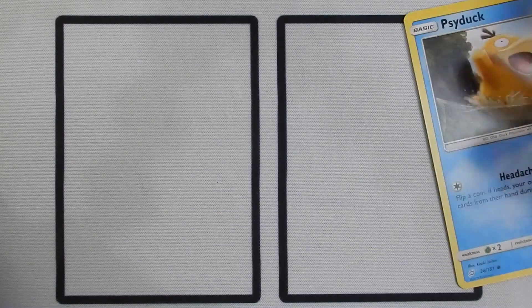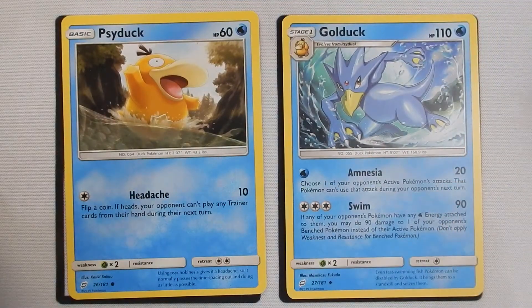Next up, looking at any defensive Pokémon we have — we don't have much, but we do have Golduck. Golduck has 110 health. The only pseudo-defensive thing we have is Amnesia, a one-energy attack that does 20 damage, and you get to choose one of your opponent's active Pokémon's attacks — that Pokémon can't use that attack during your opponent's next turn. This can lock down Pokémon so they can't attack you back. If a Pokémon only has one attack, such as Psyduck, or even bigger ones like Blastoise who only has one attack, you completely take away its ability to attack. You only do 20 damage with it, so it doesn't do a lot of damage in return, but it's a nice way to get the first couple points of damage before you use the Swim attack.